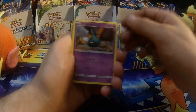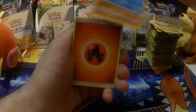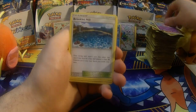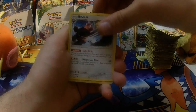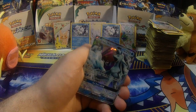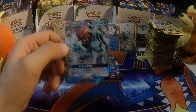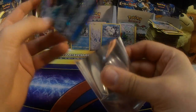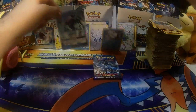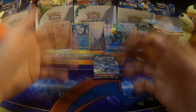Second to last pack — Alolan Ninetales! Trubbish, Delibird, Jangmo-o, Havana, Barboach, Fire Energy, Slowbro, Rockruff, Bewear, Taylo. Alolan Ninetales GX — it's about time that pack gave us what was in there! We're gonna take down the Vulpix and put the Ninetales up.